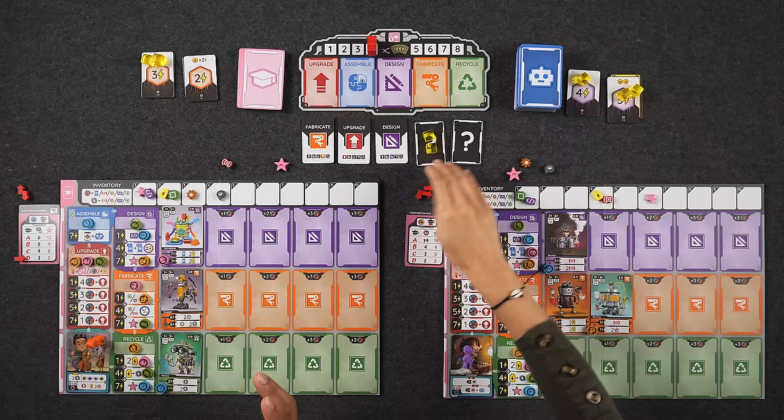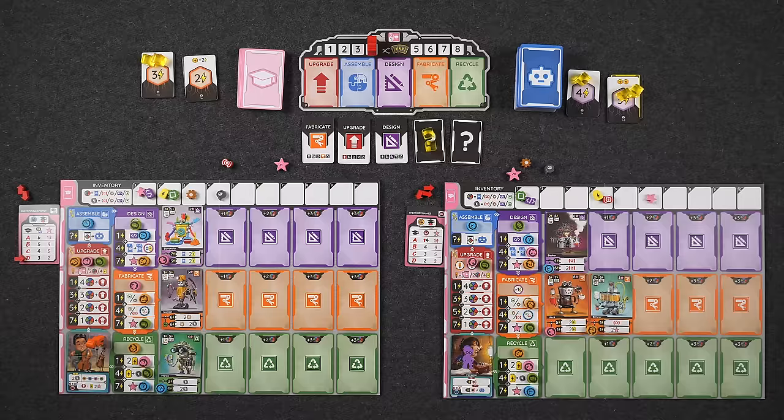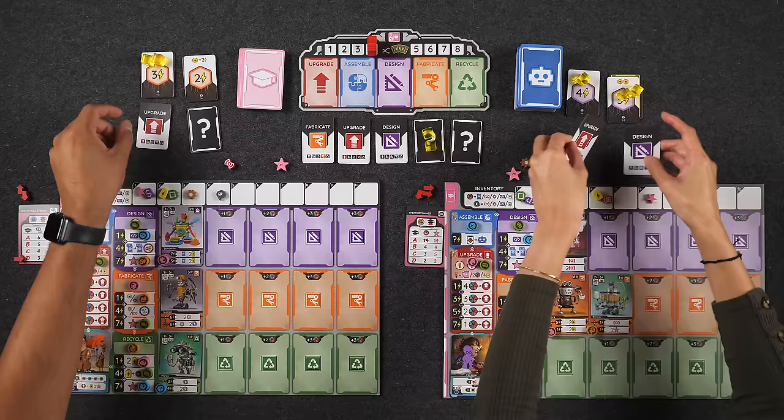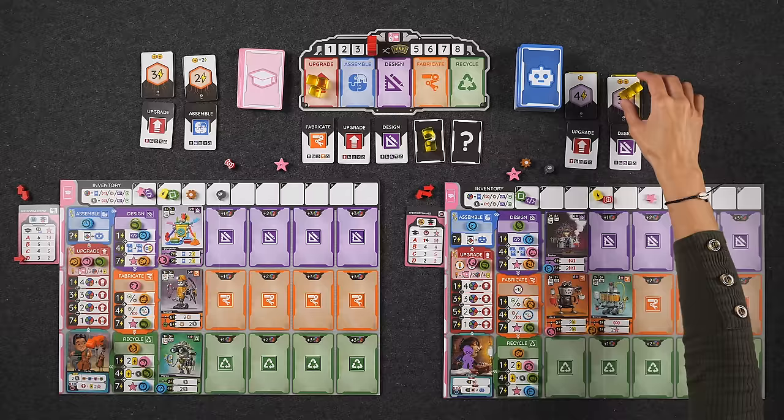One, two, three — I'm doing upgrade and design. Naveen is assembling. The AI reveals: assemble! Great for Naveen. But that's actually kind of nice — a lot of cubes going onto the phases. Monique's design choice will give Naveen access to design. The AI also reveals recycle as its second card, confirming assemble gets two cubes. This is actually not too bad — Naveen will be able to do three phases this round.